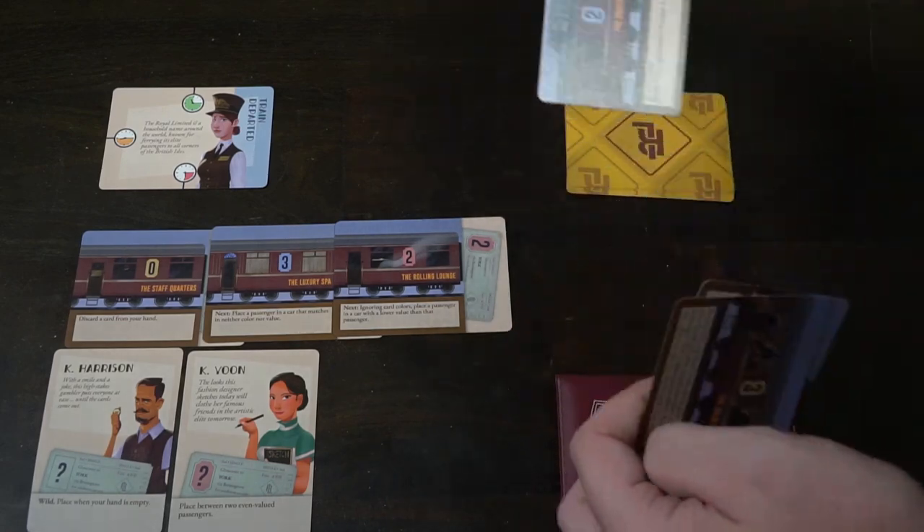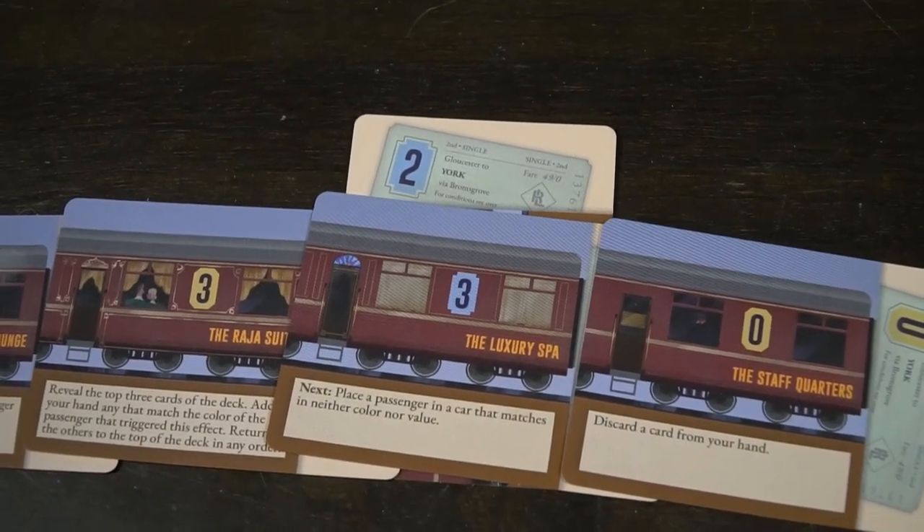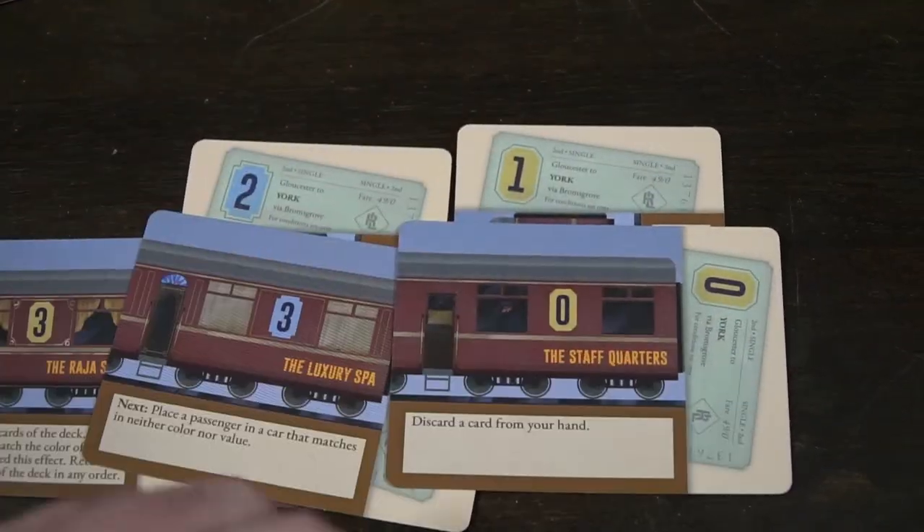The next action is placing a passenger. Passengers must go in a train that has the same number or the same color. So if you have a zero pink train, you can play a one pink, two pink, or three pink inside that train, and you may also place a zero of any color inside it. When you place a passenger in a train, you must perform the train's ability to the best of your ability. Some trains say 'next,' meaning that is the next action you must perform. For example, a card might say 'place a passenger in a car such that the two cars have a total value of three,' and you must do that next.